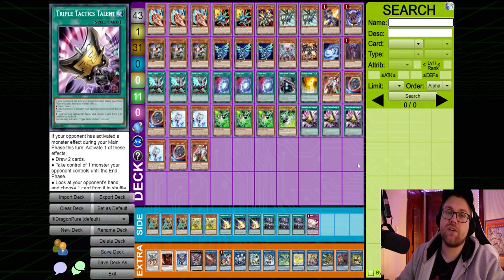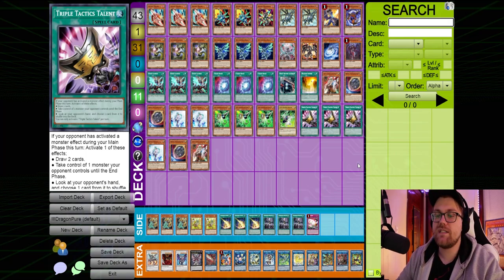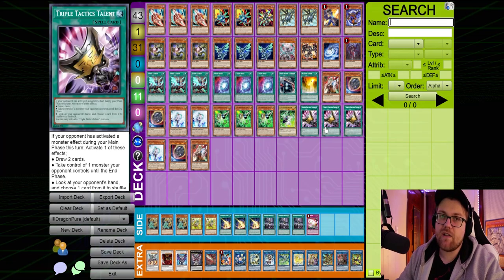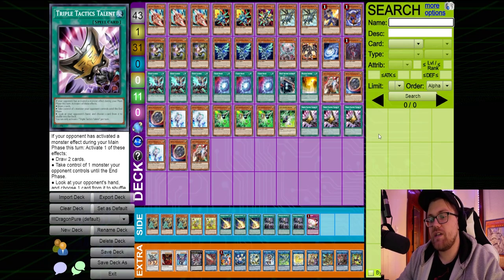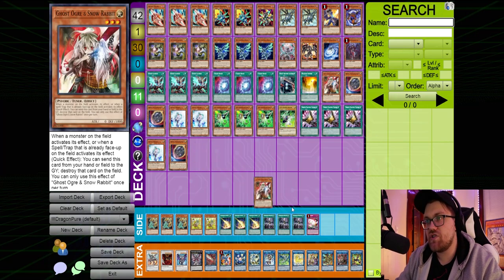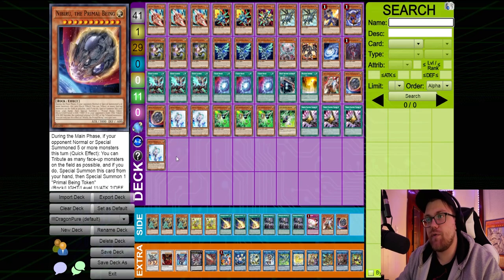No matter what deck you're playing against, if they hand trap you even one time and you're able to get to Leviair, they are now down three cards. Being able to look at their hand, clear a card, and rip a card with Leviair is very strong. Personally, the way I like to play Tactics is to hold it as long as possible and really punish the opponent — I'll sometimes willingly walk into extra hand traps just so my opponent hand loops themselves for more cards.